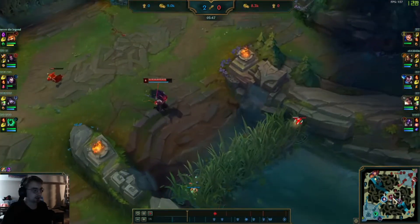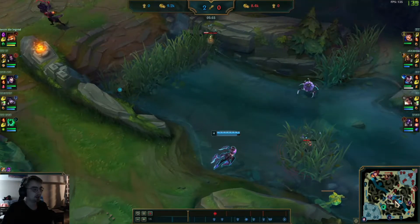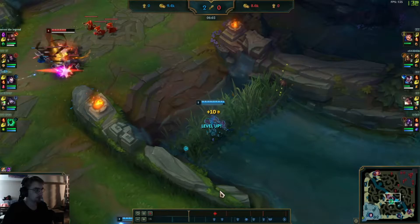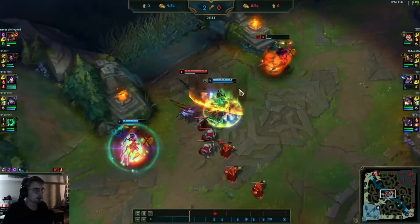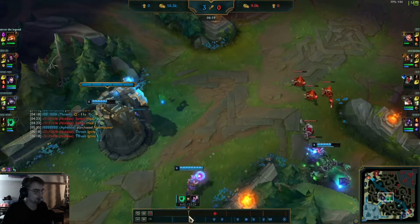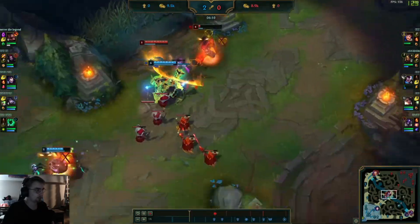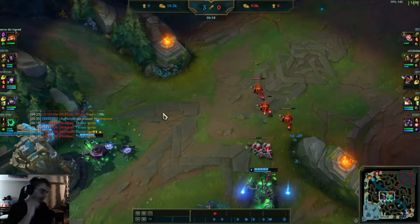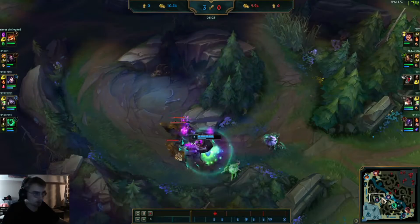He gets spotted out and leaves. Nidalee has no idea where he is but let's turn on fog of war so we just see things from her perspective. Flash, flay, auto by Thresh — that should be a kill! Very good, mistook by Thresh — fantastic play! I did not expect that damage to come through. Auto, Q, auto — wow, that damage is incredible. That's the value of PTA right there. Auto, Q, auto with just insane damage — very well played. Super high damage, more damage than Lux would provide there for sure.